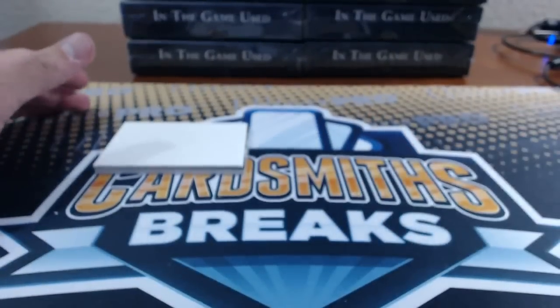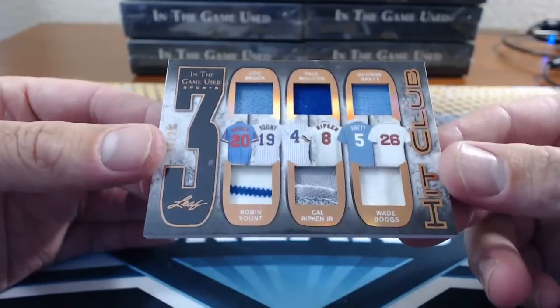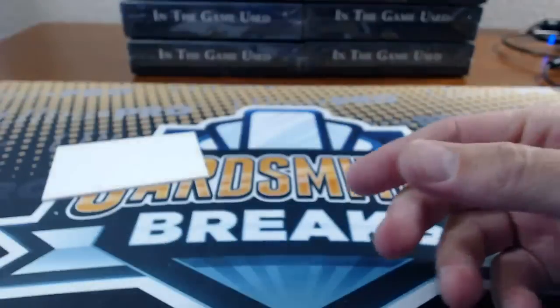And 15, JB. 3,000 Hit Club — Lou Brock, Paul Molitor, George Brett, Robin Yount, Cal Ripken Jr., and Wade Boggs. Number 25. Crazy relics.